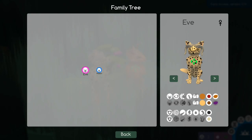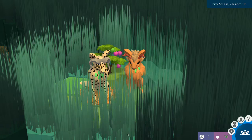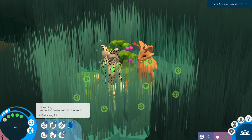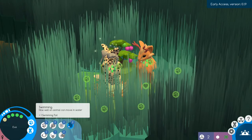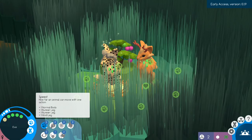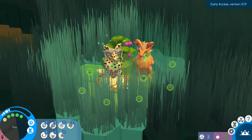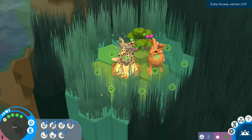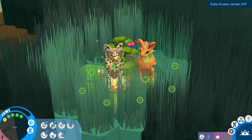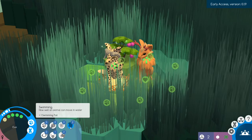I'm getting distracted already, but Eve — you can turn the creatures in the family tree now and look at her tail. She has a swimming tail. So she has the ability to swim now. Let's go ahead and click on them and look at their stats for a second. So she has two swimming — how well an animal can move in the water. She has collecting. She's got fantastic speed. She has normal body, running legs, and two hind legs.